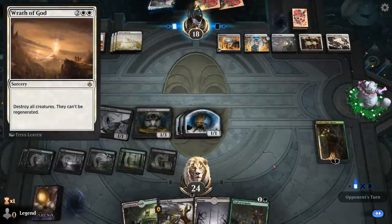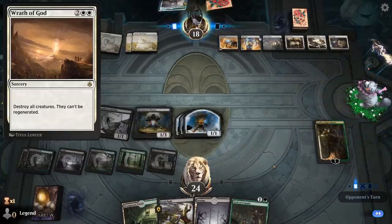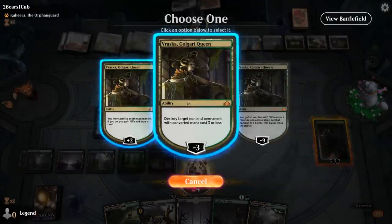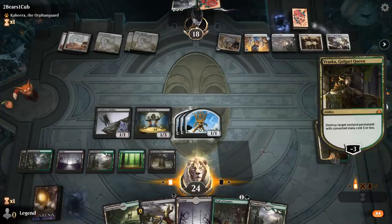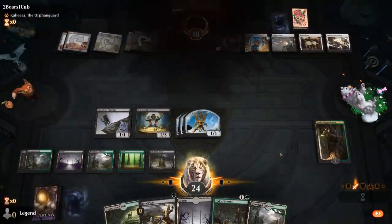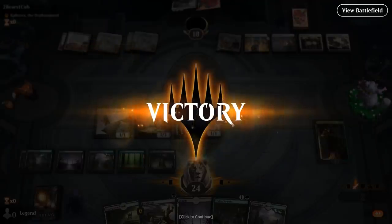I play Marionette Master, make three servos, and hope they don't have Wrath of God in hand. They play Solemnity — Vraska can destroy that. I attack with all, and my opponent concedes. We were going to put five counters on Nine Lives, and next turn unless they top-decked a Wrath of God we would have killed them. Those two main-deck copies of Vraska were pretty important in this matchup to deal with those three-mana enchantments.